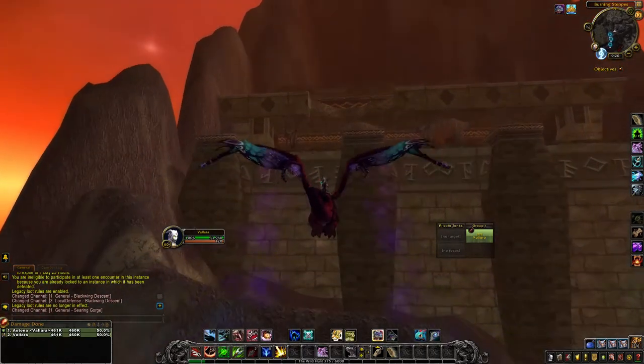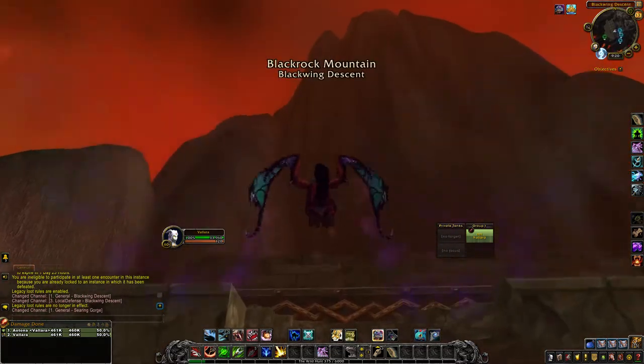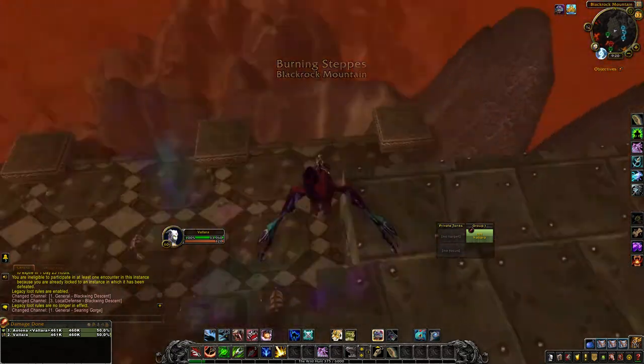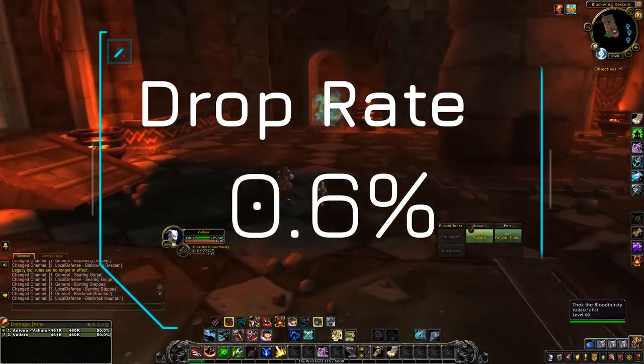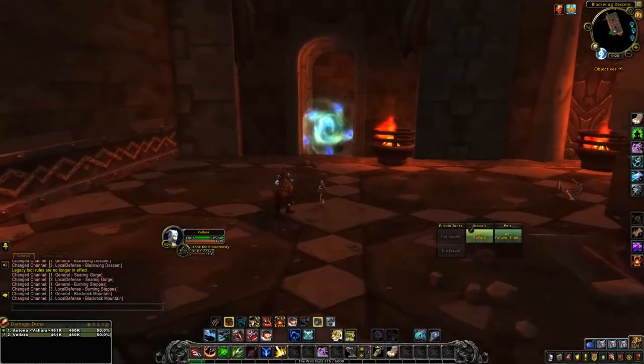As mentioned at the beginning of this video, we are actually coming into Blackwing Lair to go to the very last boss, because he is the one that will drop you a chance — a 0.6% chance, mind you — of getting the engineer schematic in order to make the lifelike mechanical toad.